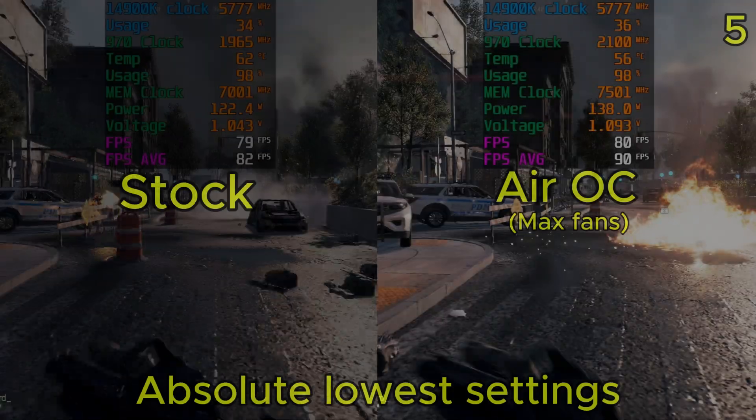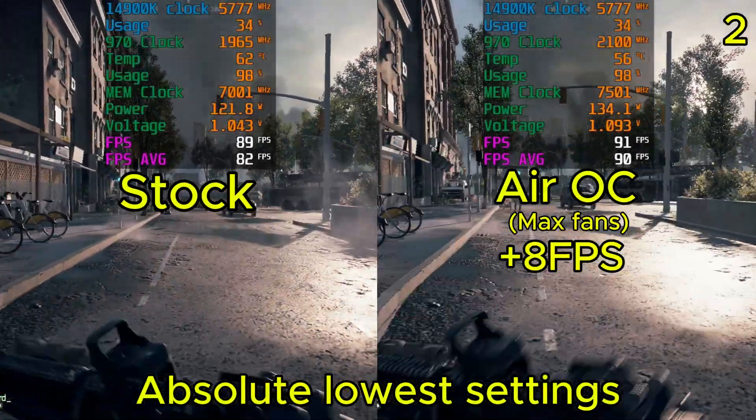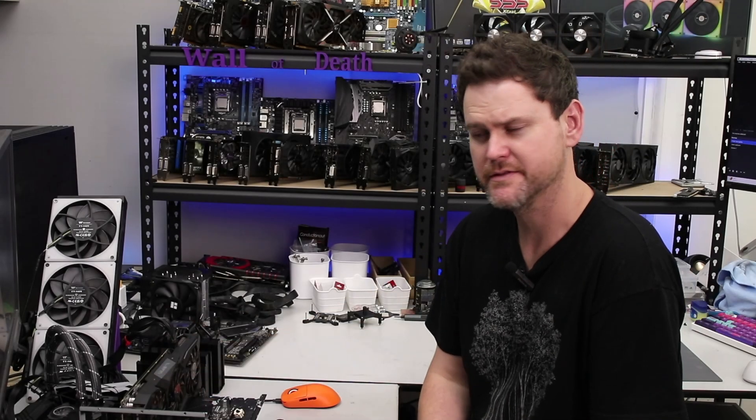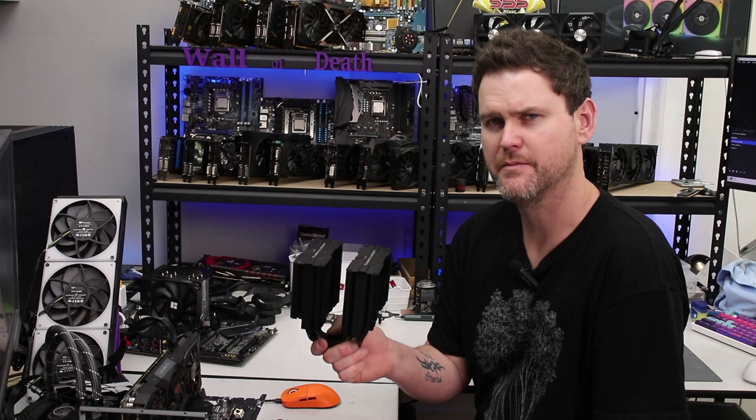I saw a video of someone using a 1660 Super in Battlefield 6, averaging 88 FPS, and I thought, surely it can do better than that. He's trying, but it's time to bring in the assassin.